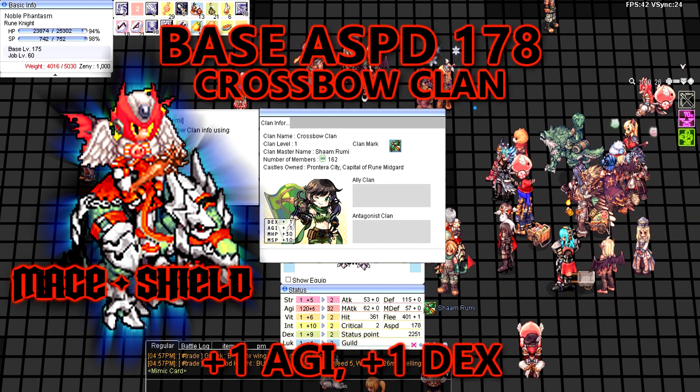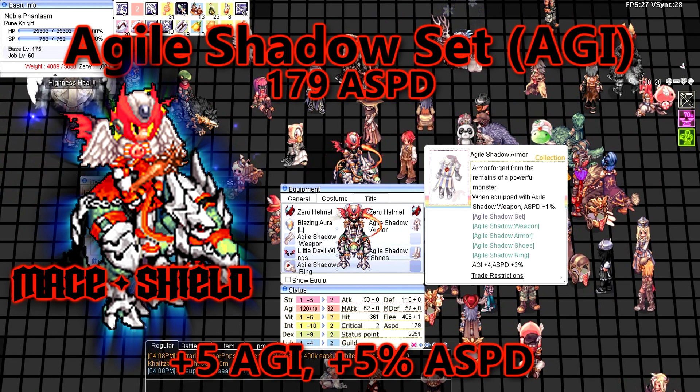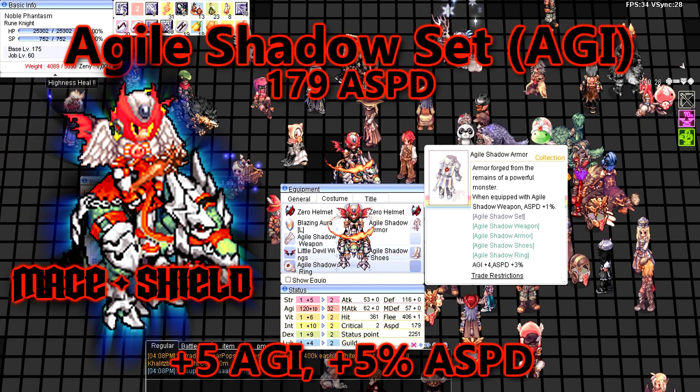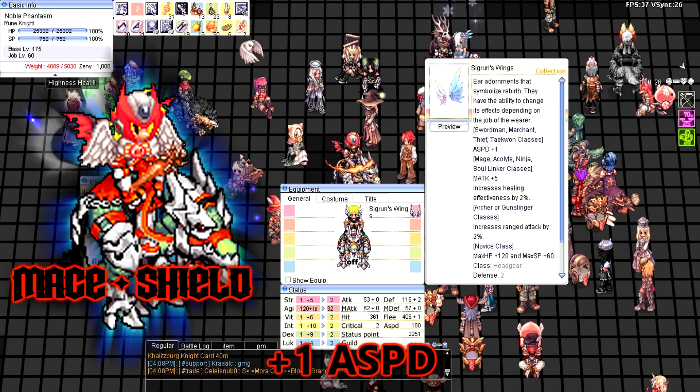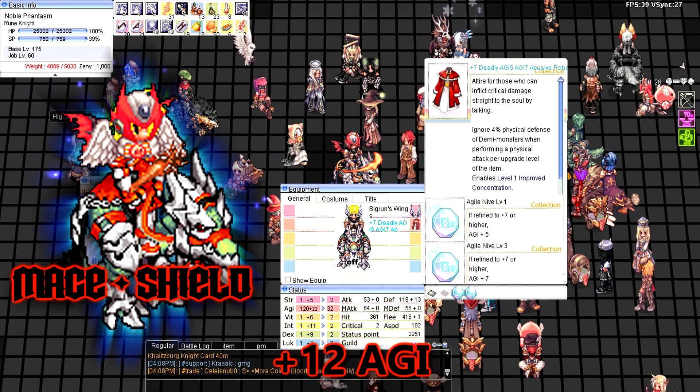Next, with the Crossbow Clan, my RK has 178 attack speed. With the Agile Shadow Gear, 179 attack speed. For the equipment and cards: Sigrun's Wing and plus seven Abusive Robe.